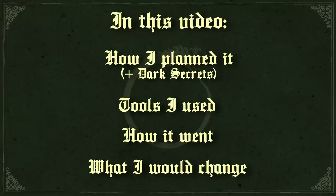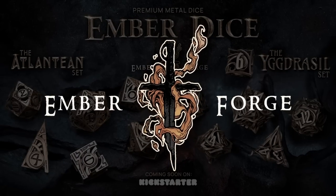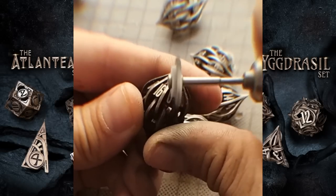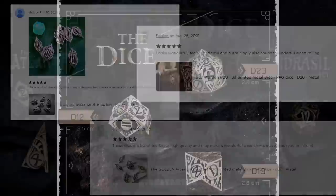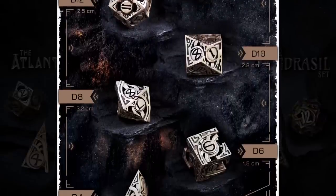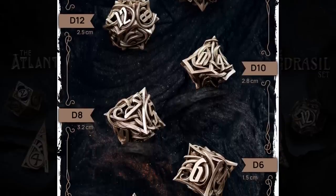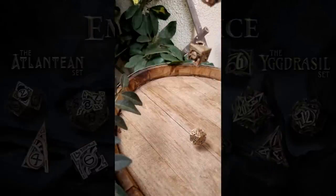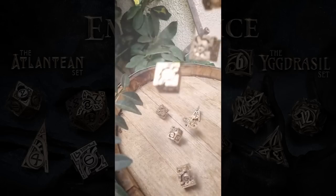But first, let's take a look at our sponsor for this video, Emberforge. This video is brought to you by Emberforge, the makers of exquisite 3D printed metal dice that are finished by professional jewelers. They sell their previous dice sets on their Etsy shop, but have two new sets launching on Kickstarter: the Atlantean set, which evokes a sort of magitek treasure recovered from a long sunken city, and the Yggdrasil set, drawing upon the imagery of the world tree in Norse legends. These dice are hollow in design so that they aren't unwieldy like most metal dice, but constructed of bronze so that they're extremely durable.